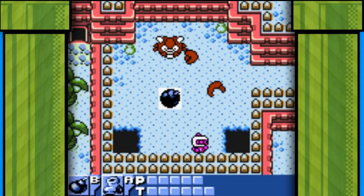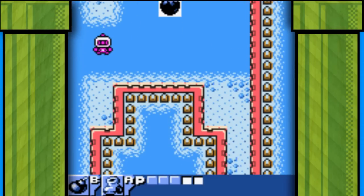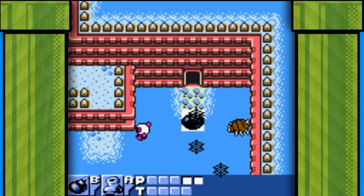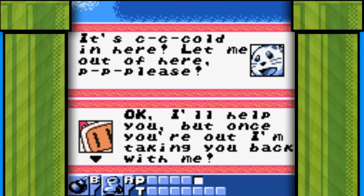On to area 3 and it's a beach. It's the same routine as usual — you walk around, you go 'hmm' at signs, and you fight giant enemy crabs. The problem with this game is the power of your bombs is just too damn high. You end up hitting yourself no matter what you do, and if you accidentally walk off the screen the enemies respawn. It's a pain in the ass.